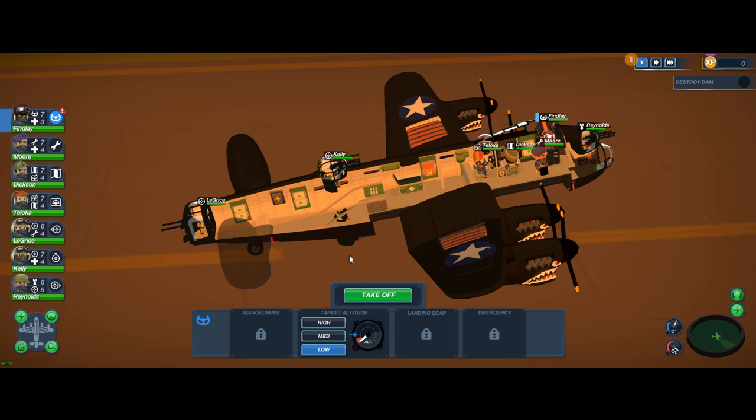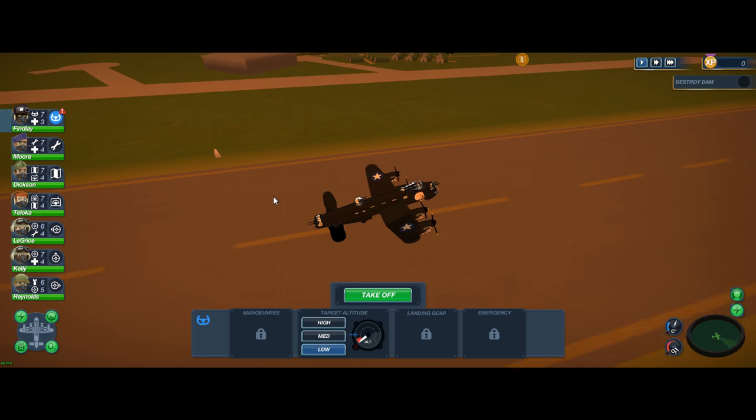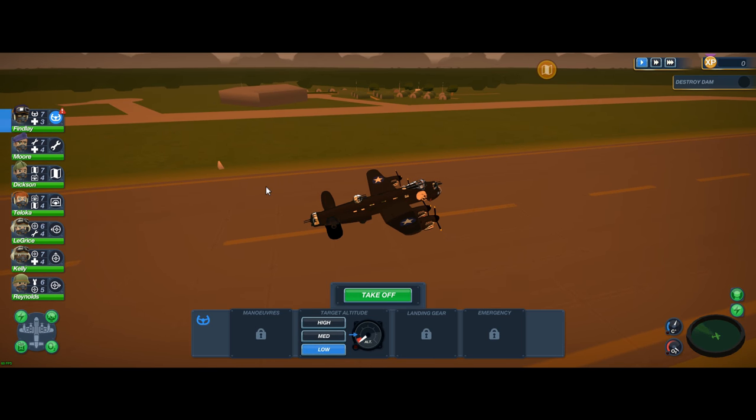You get two gunners, a bomber gunner, a navigator, a radio man, an engineer, and a pilot. I'm gonna get started here in a second and start up the engines and take off.